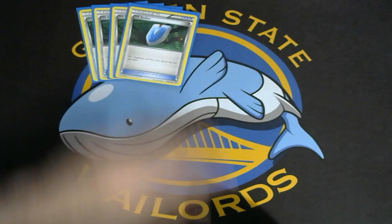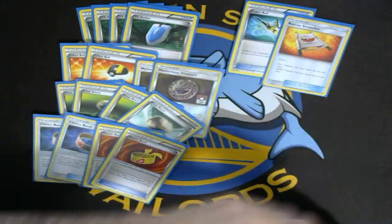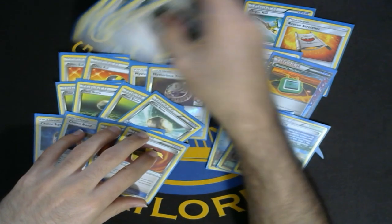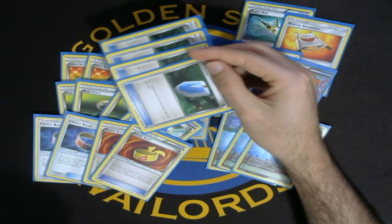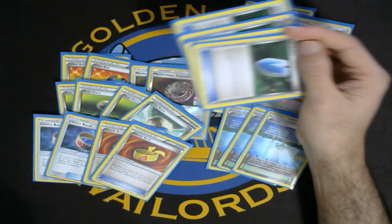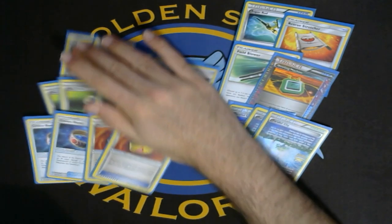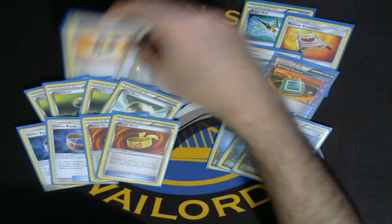Moving on to our item count, we have 4 VS Seeker, 2 Ultra Ball, 2 Mysterious Treasure, 4 Floatstone, 2 Choice Band, 2 Muscle Band, 1 Super Rod, 1 Rescue Stretcher, 1 Field Blower, 1 Dowsing Machine, and 3 Parallel City. You play 4 VS Seeker just because supporters in Expanded are so broken and you can just reuse them. You also have Leles to search them out. We have a 2-2 split of Ultra Ball and Mysterious Treasure — I've tested it with 4 Treasure and with 3 Treasure, 1 Ultra Ball, but the 2-2 split is ideal because you really need to get your Drampas out early on.